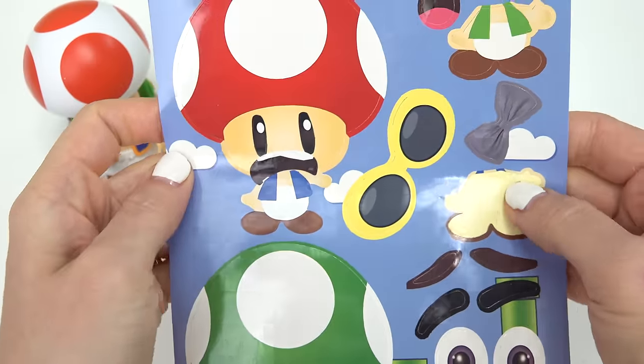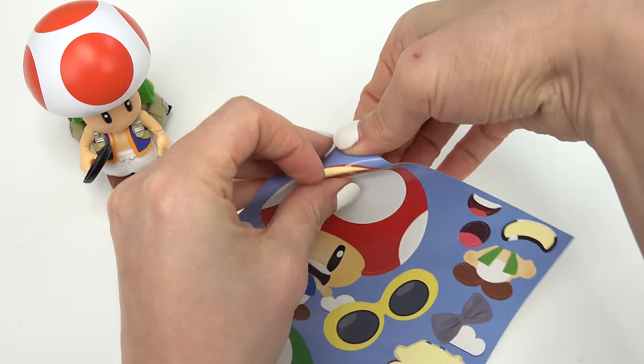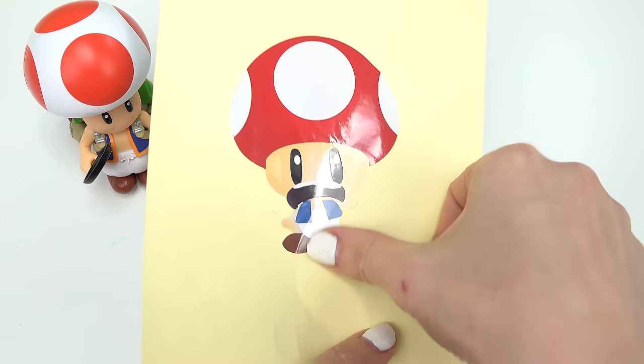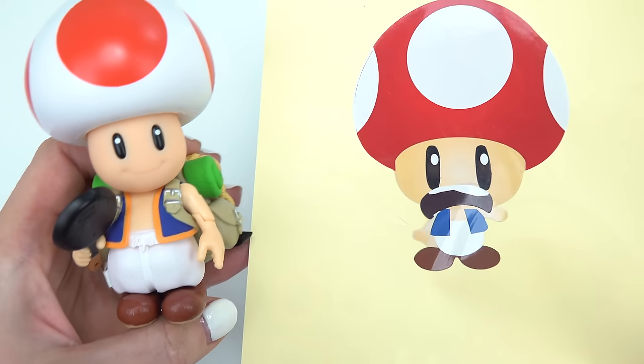Let's add a mouth — this one's gonna match our character. Toad is gonna be crying or scared, one of the two. And I'm not gonna put glasses because I want it to match our Toad. Let's peel this one back. Toad, here we go! What do you all think? It kind of doesn't match because this one's sad and this one's really happy.